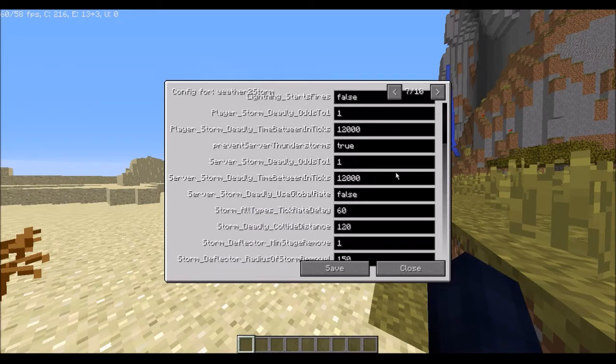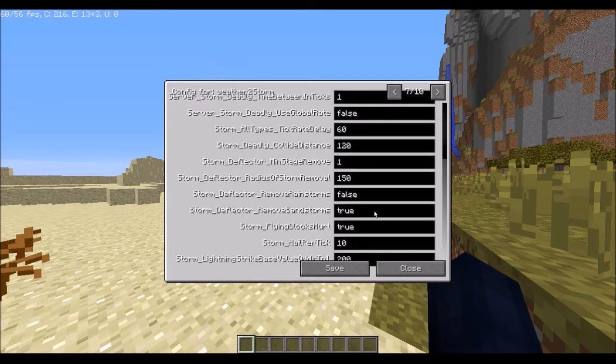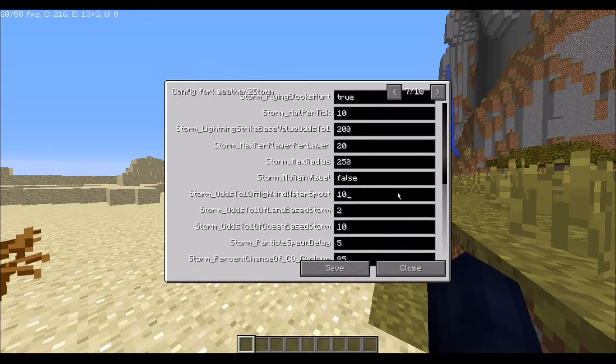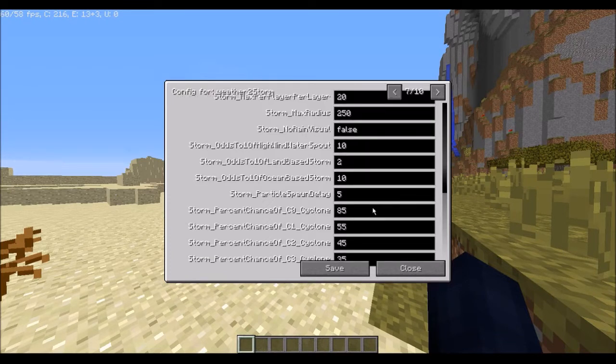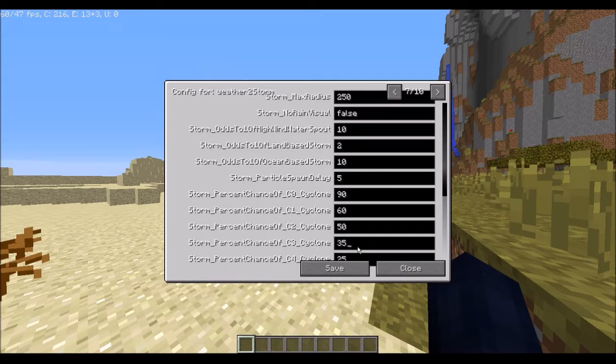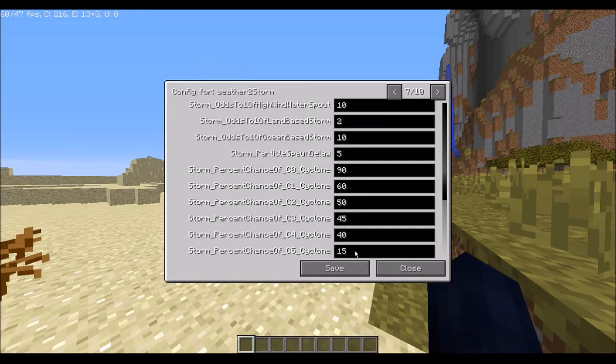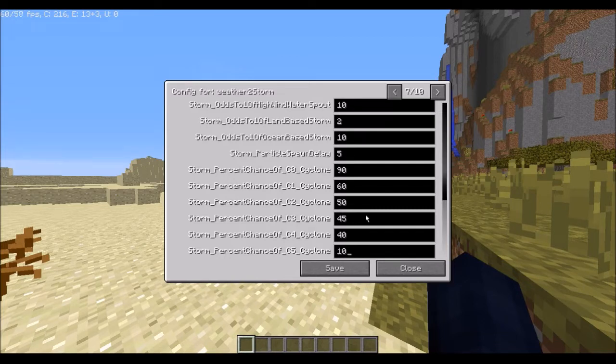I'll leave the tick rate delay alone. I'll change that to one, and if you want more storms — I'd say set this one to 90, then 60.